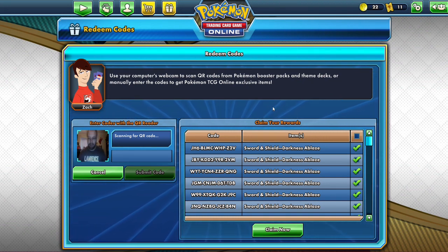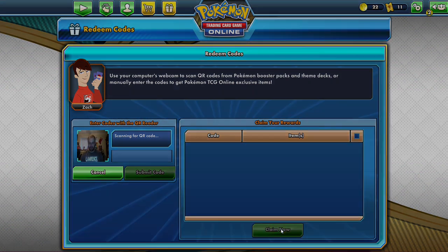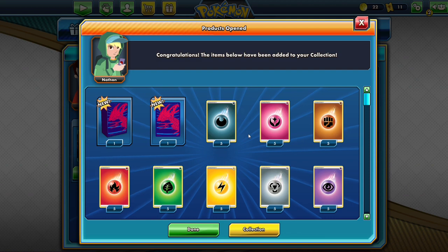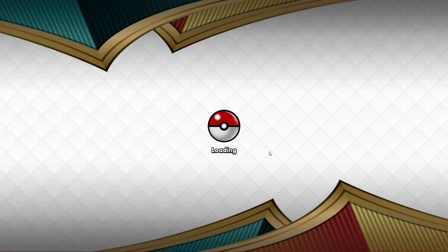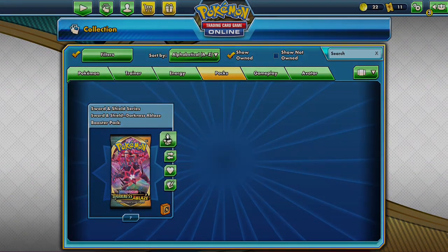We're going to continue opening our packs, but we're going to be doing it in Pokemon TCG Online. Let's claim our stuff and see what we get. Here's our new cards and deck box, here's our energy cards — awesome. And then we got eight packs, so we're going to open those up and see what we get on the online game.